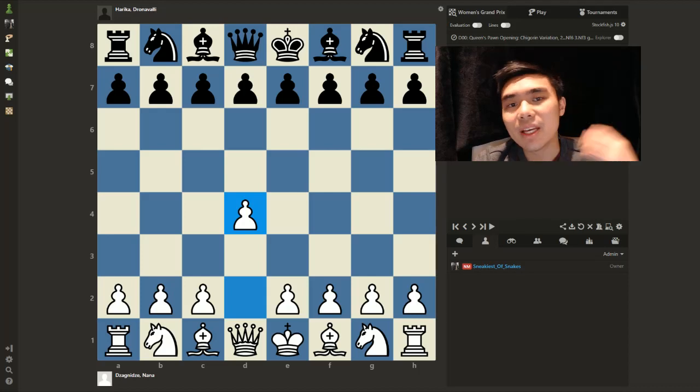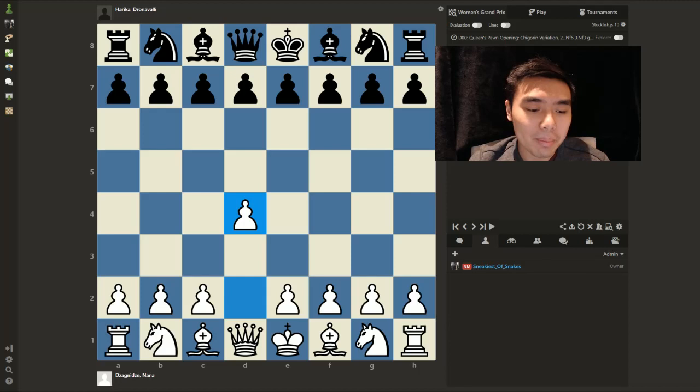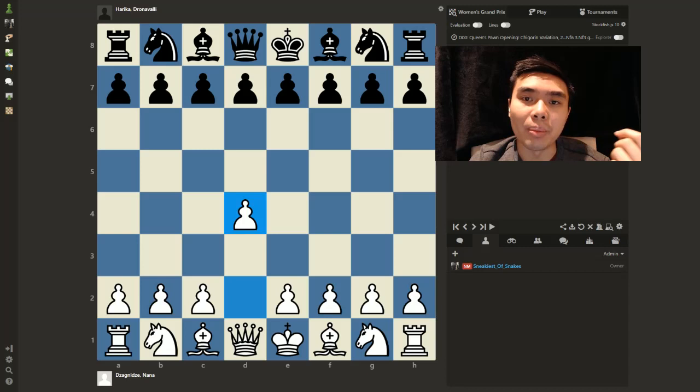Hey everybody, National Master Sean Lai here with a special treat today from the Lausanne 2020 Women's Grand Prix. Yesterday there was a game between Zagnitze Nana from Georgia against Harika Dronavali from India, and it was a game that was well played on both sides — almost perfectly played with very dynamic positions from the beginning until almost the very end.